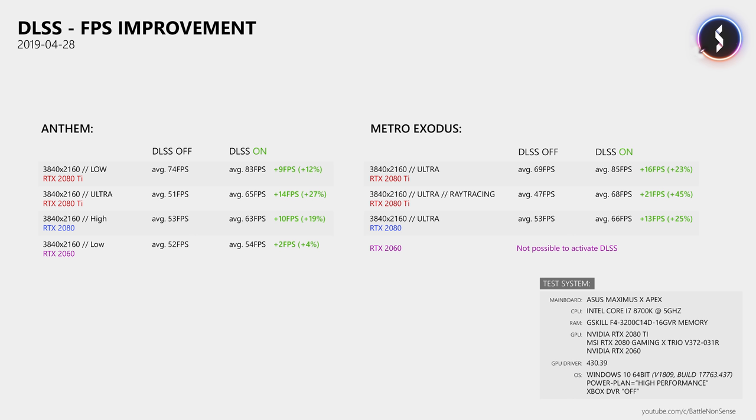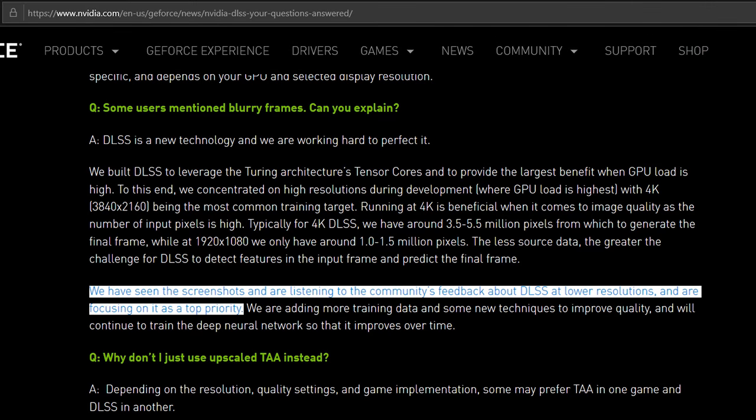Another factor which affects DLSS performance is resolution. Nvidia teaches their AI what a game looks like in 4K, so when you play at 1440p, 1080p, or at an ultra-wide resolution, DLSS will provide a smaller FPS boost than at 4K. That said, Andrew Edelsten, the technical director of deep learning at Nvidia, said that they are listening to community feedback and DLSS performance at lower resolutions is a top priority.